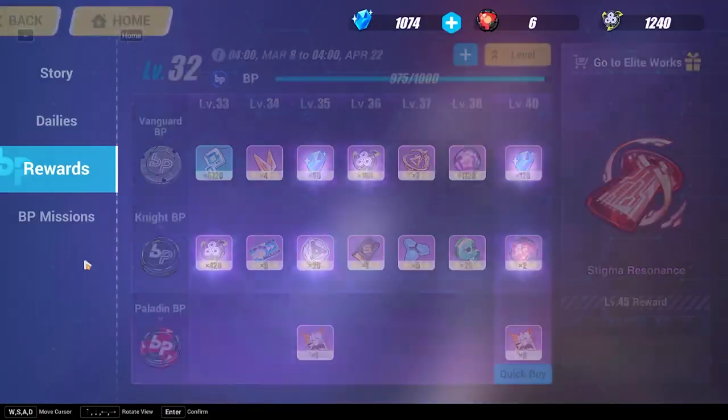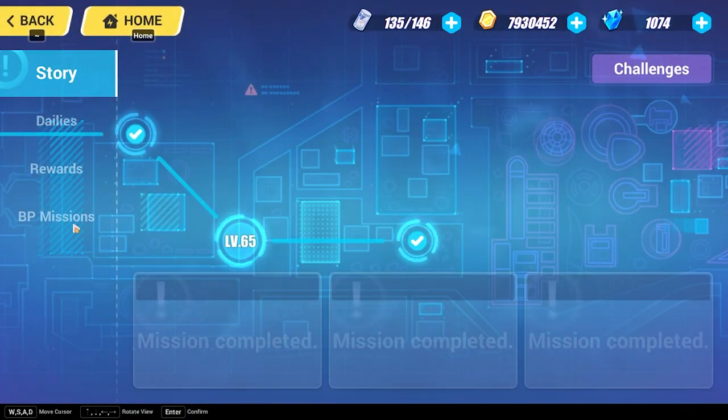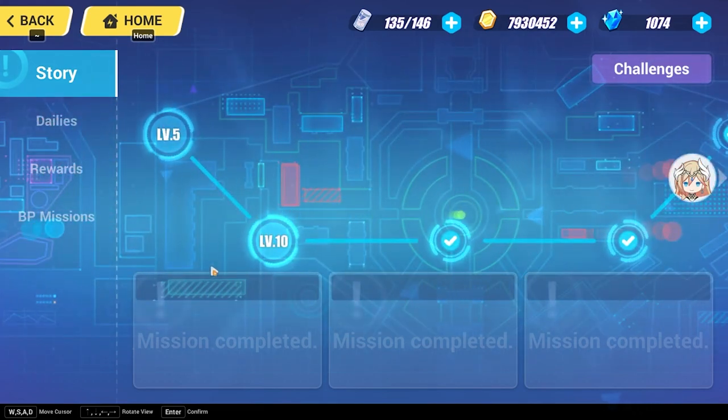Up next is the missions tab. When you click it, you'll see four tabs on the left side. When you start the game, I highly recommend following the story missions tab if you want to learn the story of the Honkai universe. The game gives you items for free as you progress, and this tab acts as a benchmark for how to progress your game.